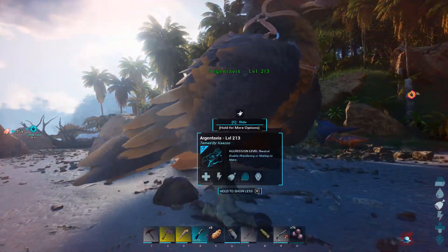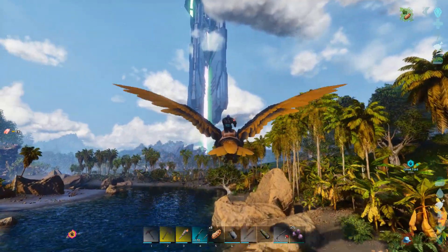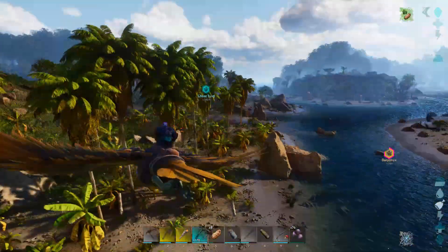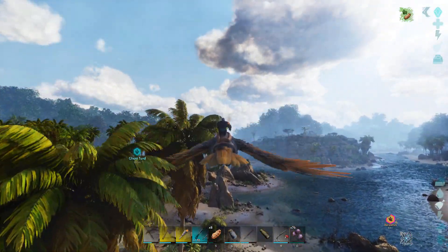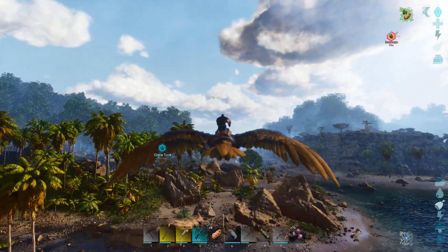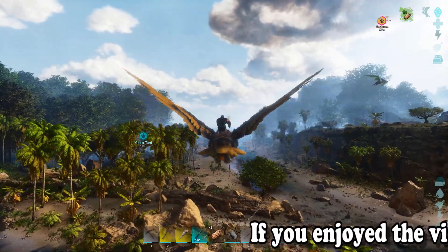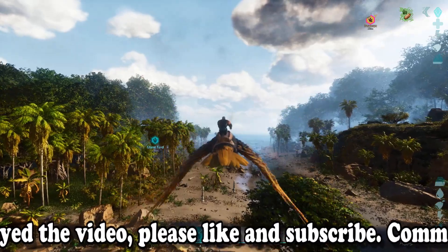I'm going to fly around a little bit more and show you guys this area. As you saw when I first knocked out the Baryonyx, there was an alpha carno, a Spino, and a Therizinosaurus around. I killed another Spino, another Raptor, and another Carno — there were quite a few things. I was trying to keep everything away from the Baryonyx. Flying back towards the base now, going the opposite way from that alpha carno — I'm leaving that thing alone, I don't need it right now.